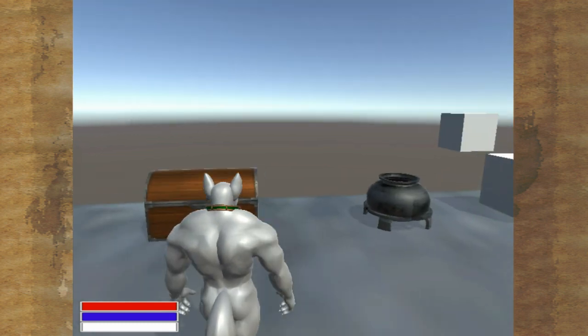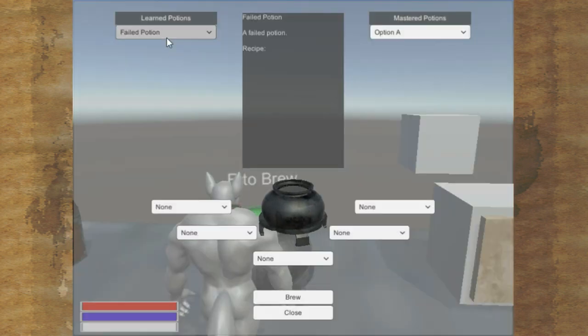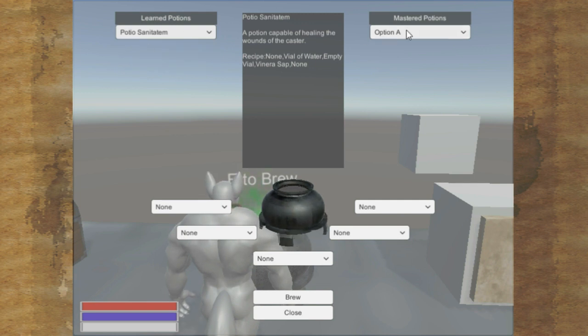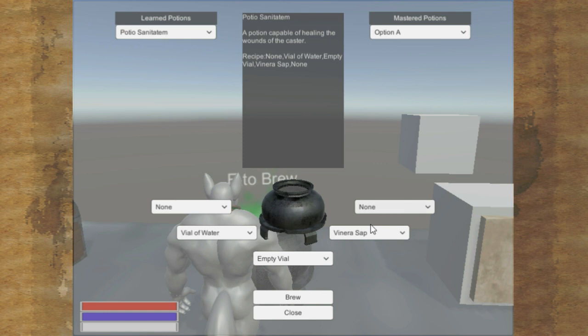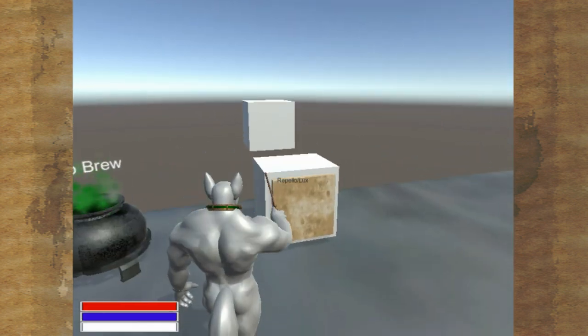Chests — you can open them. Brewing stands — you can actually brew potions at these. Just pick a potion that you've learned, then practice it enough times and it becomes mastered. Then you can auto-fill the ingredients and brew them without having to manually create them. The recipe is right here — vial of water, empty vial, narrow sap — and then you click it and it brews you a potion. After you brew enough you can master them and instantly fill them out. Totally not inspired by Lustful Desires, I promise... definitely is.